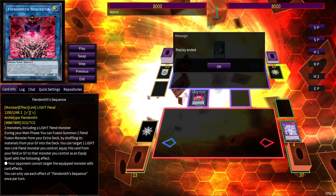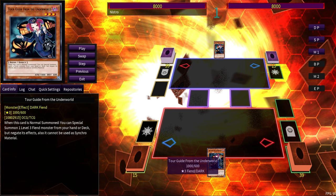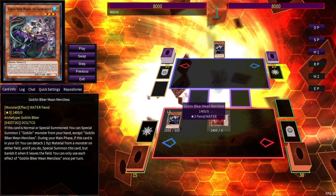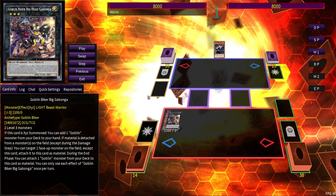This is where the Goblin Biker part comes in. Tour Guide — you know her, you love her — she's the best starter for Goblin Biker by a mile, even post-ROTA. You can quote me on that. Tour Guide begins your combo line, you go into Mean Merciless, and you go into Gabanga. I'm going to do this first combo really slowly because somehow people still don't know that two Level 3s gets you four to five interruptions.